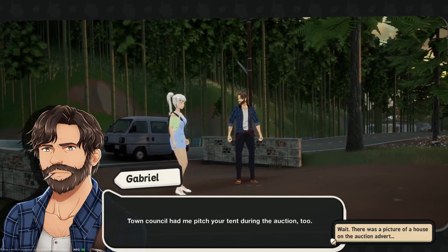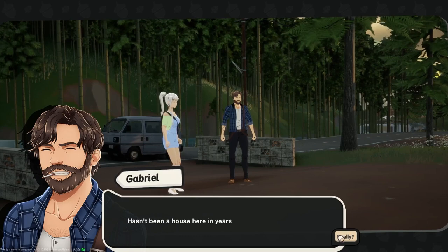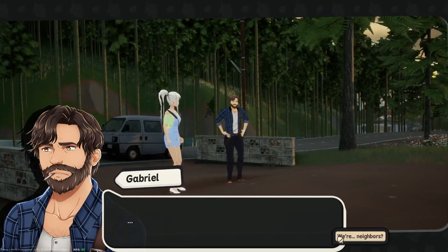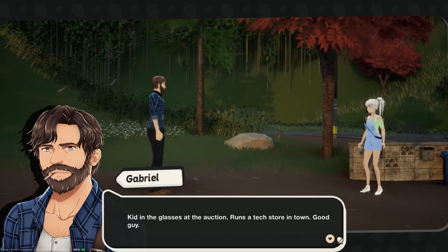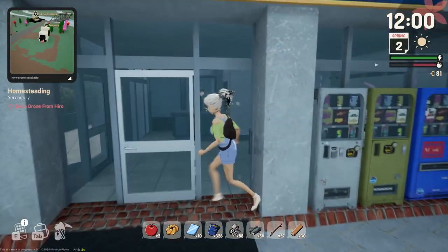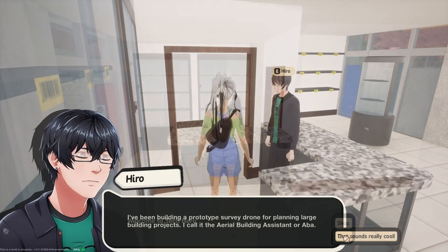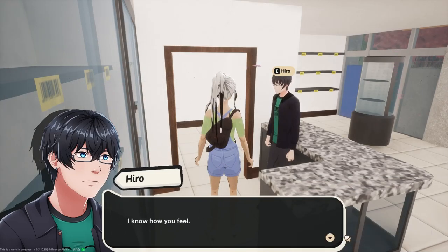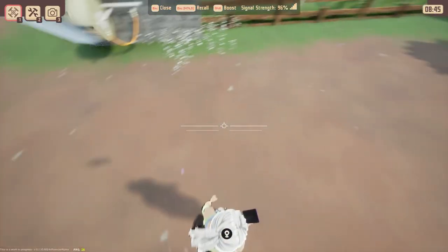When you first start Sunnyside, Gabe introduces you to your farm. He tells you about the tents that he pitched personally and you're like, where is my house? And apparently there isn't one. He asks you if someone named Hero has texted you yet because he can help you get squared away. Eventually we make our way over to Hero and he fixes our phone and offers us a prototype survey drone, also called the Aerial Building Assistant. Back at our farm, our phone literally has this drone app and look at me fly.